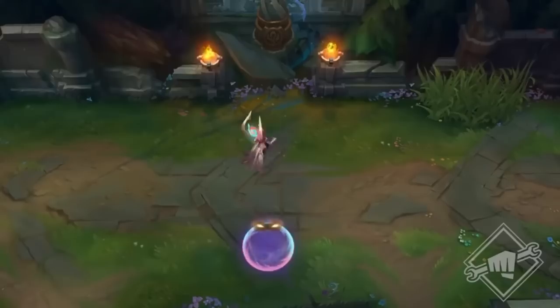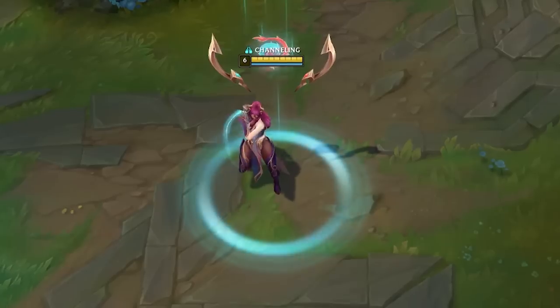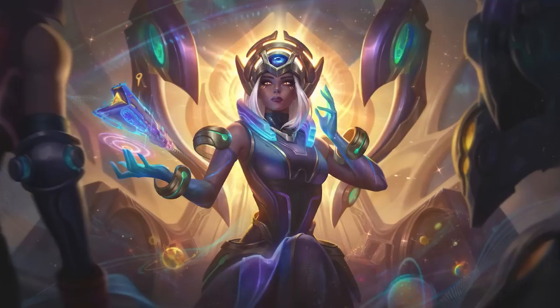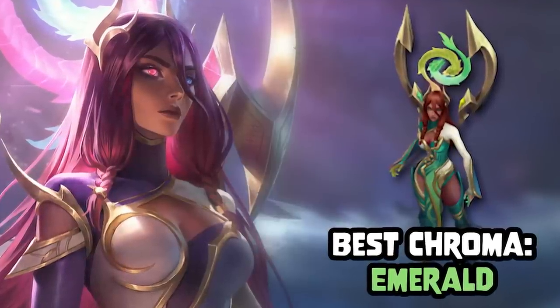Tranquility Dragon Karma. Thank God they fixed the Colgate toothpaste colors, but honestly, this is still easily the worst one of the bunch. It's just so bland to me, I can't even describe it. I don't know why anyone would choose this over Odyssey or Dark Star. Emerald's the best Chroma, if you can have a best Chroma — 4 out of 10.